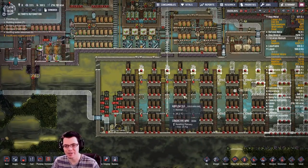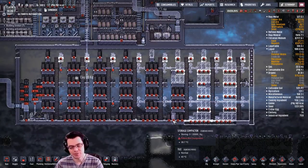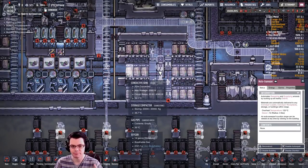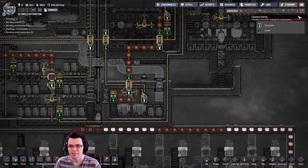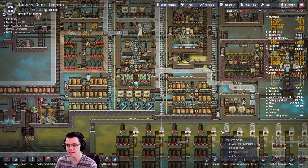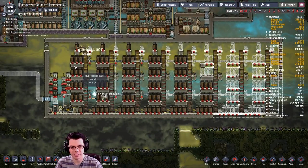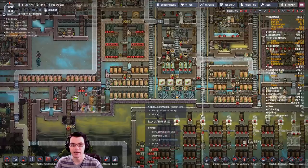Welcome back to the ultimate automation challenge. Today we're looking at the ultimate automated storage and retrieval system — basically a giant vending machine. It's a larger version of what I have here: an auto sweeper that sorts everything into different storage compactors, then unloads and delivers it to various spots in the base. In the conveyor overlay there's a lot of zigzagging, but everything goes in at one spot, arms pick it up and put it into storage compactors, and then output spots on the left feed dirt, filtration medium, and metal to areas like the metal refinery.